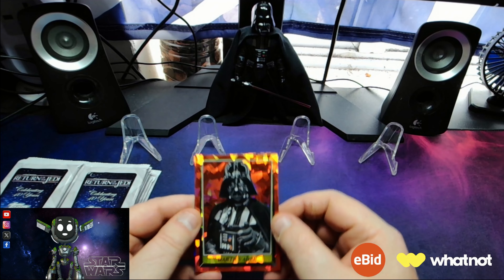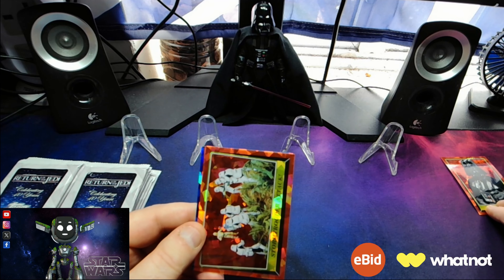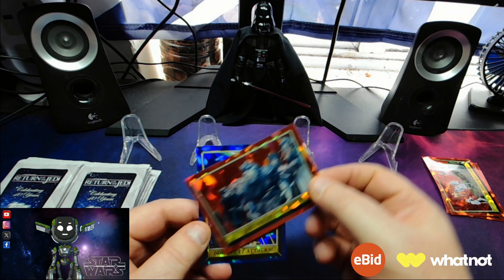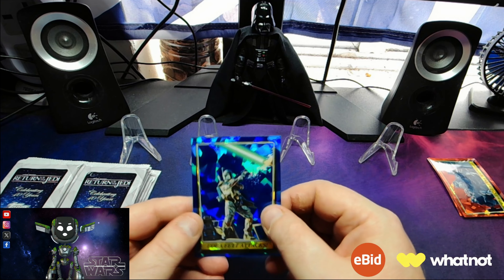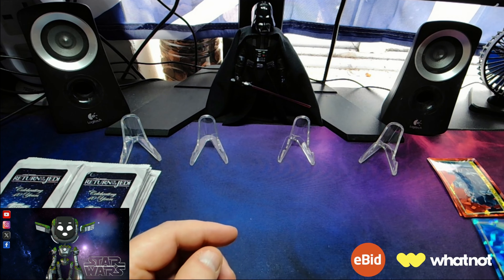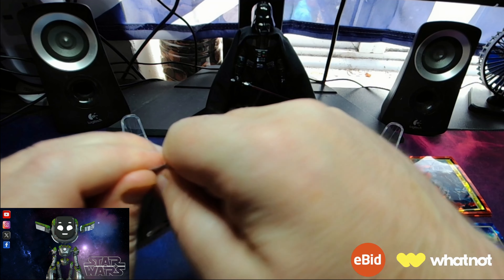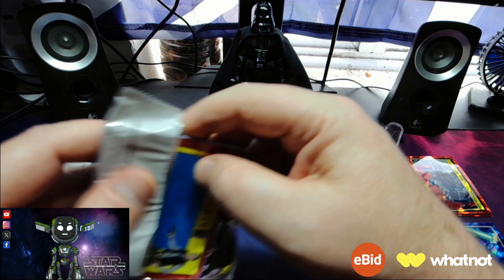Oh, we start off with Darth Vader — red. We've got Stormtroopers Attack — red. We've got The Court in Chaos — red. And Boba Fett Attacks in blue. That's a nice card, I like that. If we can pull something nice in these!